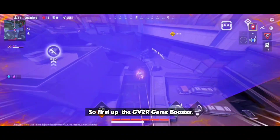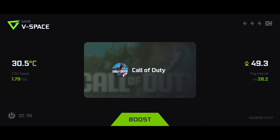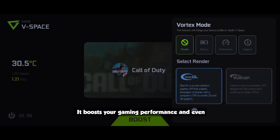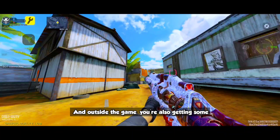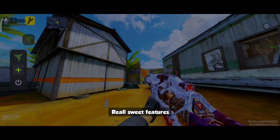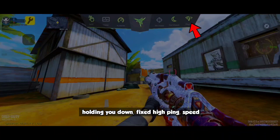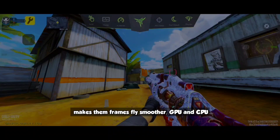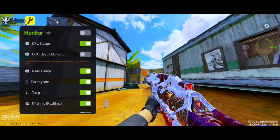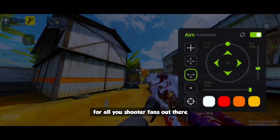First up, the GV2R Game Booster. This little beast is designed to push your phone harder than a bull ride in rodeo. It boosts your gaming performance and even switches you to Vulkan rendering for smoother gameplay whenever possible. Inside the game you're also getting real sweet features: touch response boost, no more slow taps, fixed high ping, speed acceleration, and makes frames fly smoother with GPU and CPU monitoring.